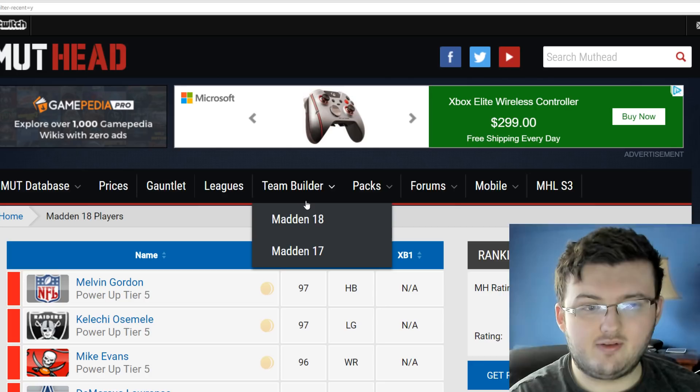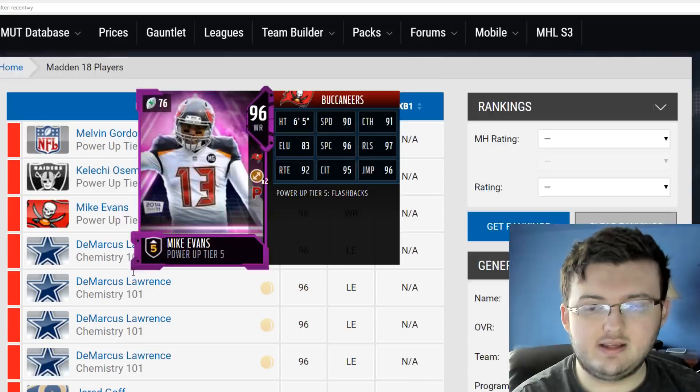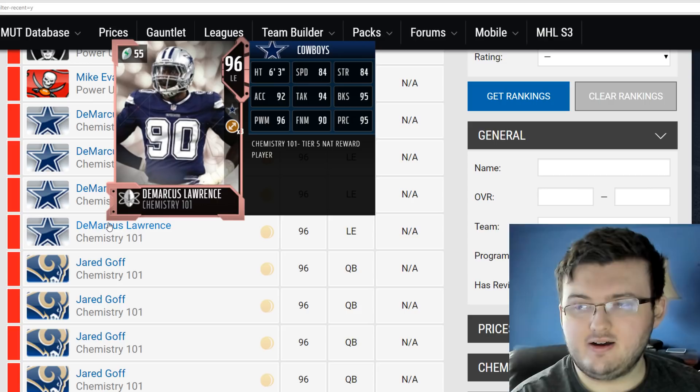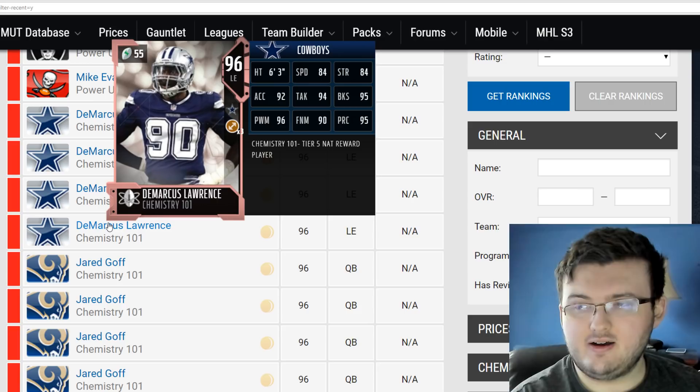We do have some new solos in the game. Tell me down below what you guys think — are you going to grind these solos to get the 96 of Demarcus Lawrence and Jared Goff? Are you going to get the 94 or 96? Are you going to keep him or sell him? To be honest, looking at this card, it does actually look pretty OP, so I'm probably going to get him and keep him. Actually, no — I just realized I have Jadeveon Clowney powered up and Brandon Graham powered up. Kind of can't go with Demarcus Lawrence unless I want a third piece.